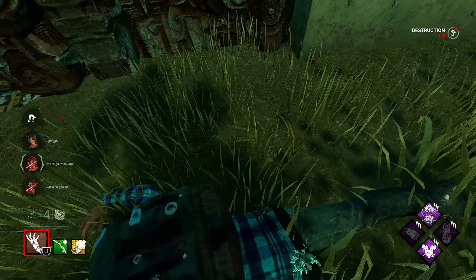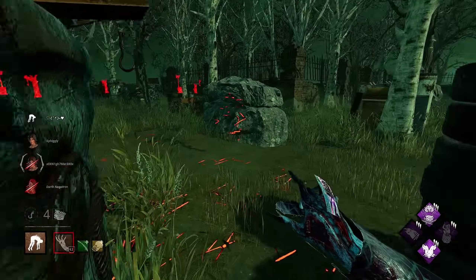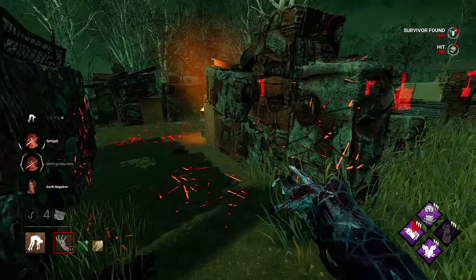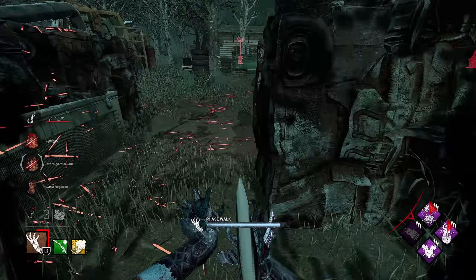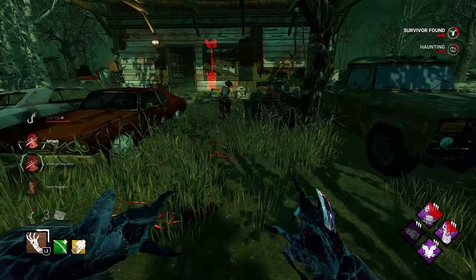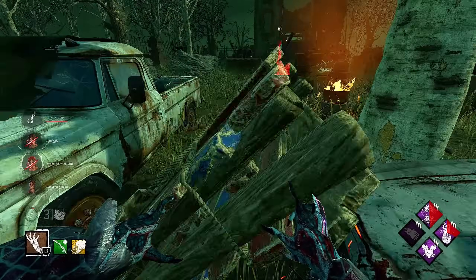We got rid of two of the pallets in the middle. Is she trying to sabo? Get off my hook! She gave me a free injure too. She's on a chest. Do you have a pallet? Another pallet - nice.